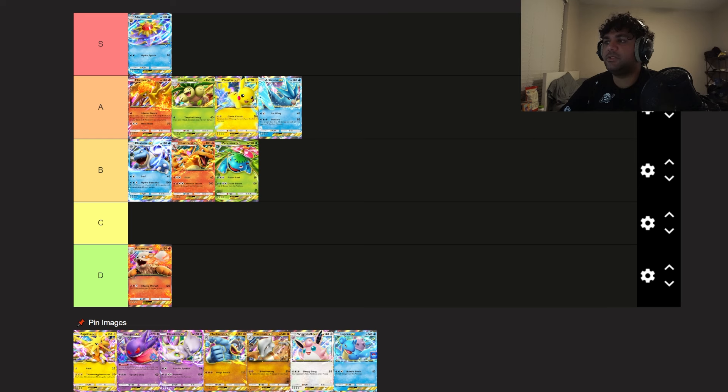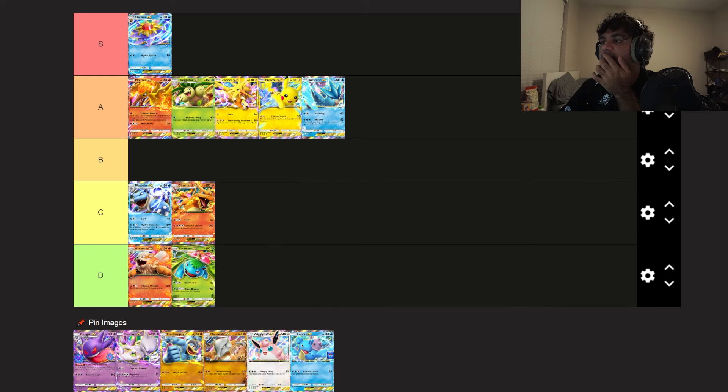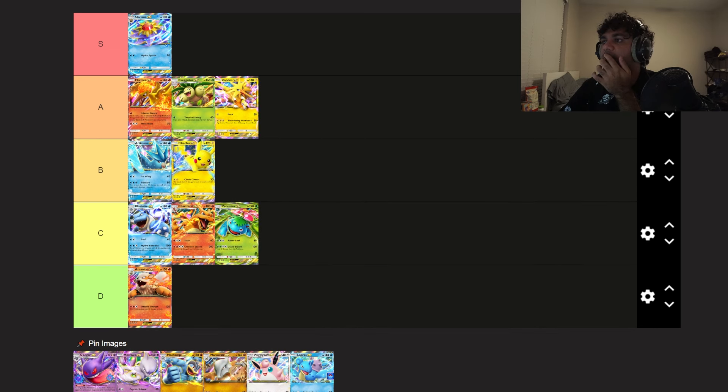Zapdos, on the other hand — clear A tier. It can attack on your first turn, and its attack averages about 100 damage from coin flips, which is quite strong. 130 HP is a pretty good mark. I think it's on par with Moltres and Exeggutor — miles better than Pikachu EX and Articuno EX. I'm thinking about moving Venusaur and Charizard down to C tier and moving Pikachu EX and Articuno up to B tier.